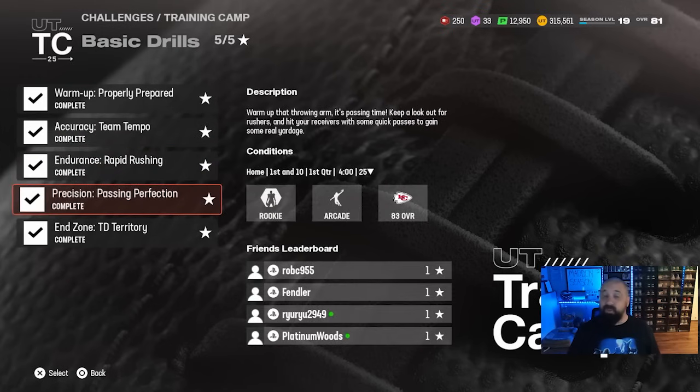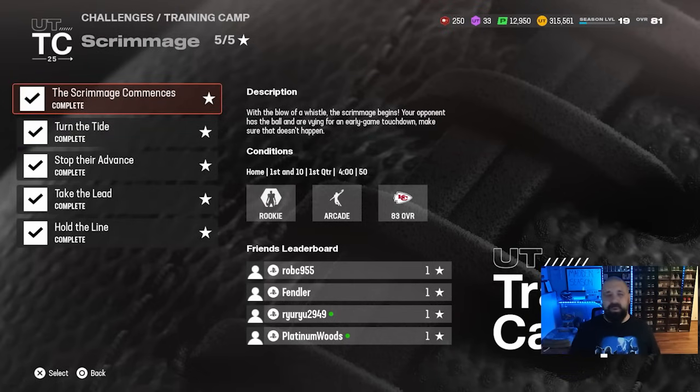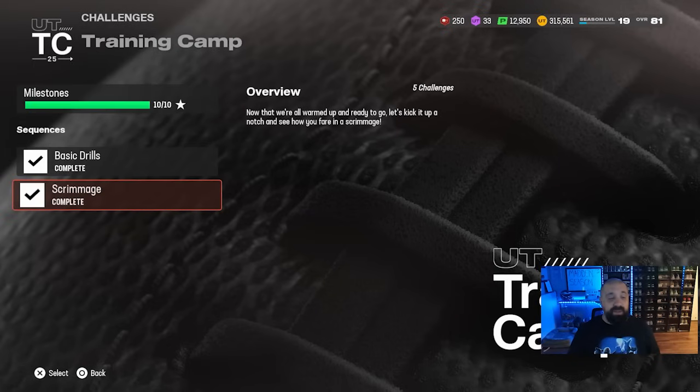For passing yards, do the Passing Perfection solo. For rushing yards, do the Rapid Rushing solo or the Team Tempo one, which ends every time you complete three plays. I was generally able to get to the end zone and get 75 yards each time — load in, throw a bomb downfield, run two more plays, then replay the challenge every single time. For fumbles or anything defensively, go into the Scrimmage sequences on defense: arcade rookie difficulty, very easy to complete.